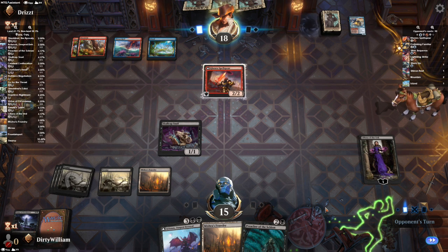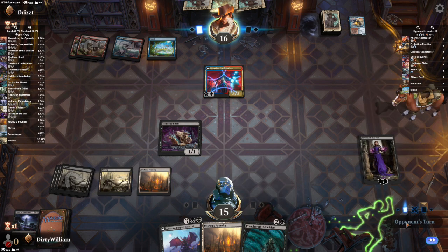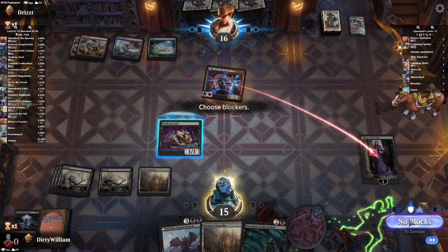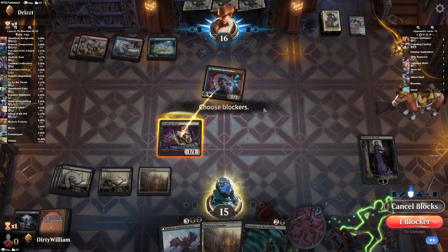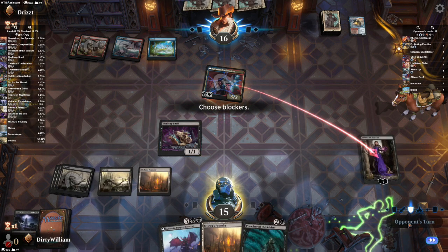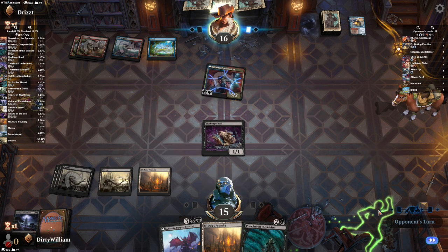Another good thing about the bat over the Skullcap is the fact that it has flying and some life gain. And now cast another spell — it has double prowess so it's going to be a 5/5. It has trample and Ward 2. No blocks. Sorry, Lily. Pass. Better you than me; you're kind of expendable. Can I do anything with this? Nope. More non-creature removal — that's awesome.